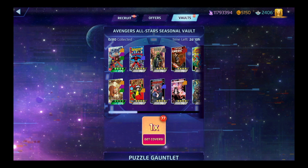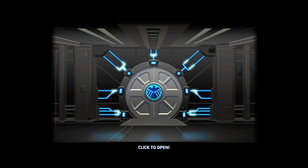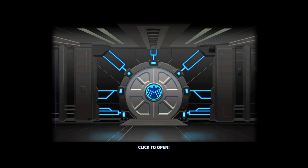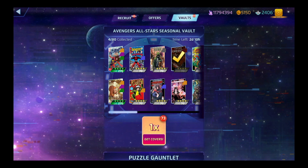Let's see what we get for number one. We got off with number five — with the Rescue. 76. ISO. Didn't need the ISO. We got Peggy. Next, we got a recruit token.